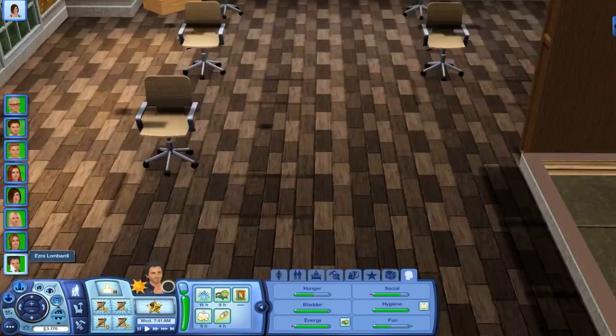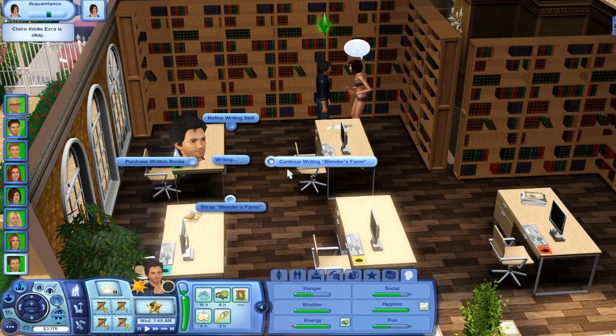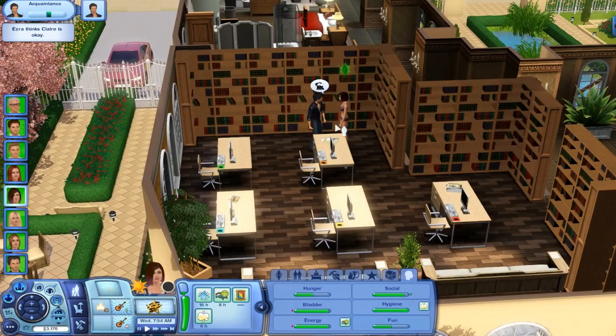He's like checking himself out. Ooh, talking to Claire too. After he's done doing that, let's use this computer with a green mouse pad — because why not? Let's continue writing Blender's fame. What were they talking about? Let's talk about the hail. Oh, it was hailing. All right.